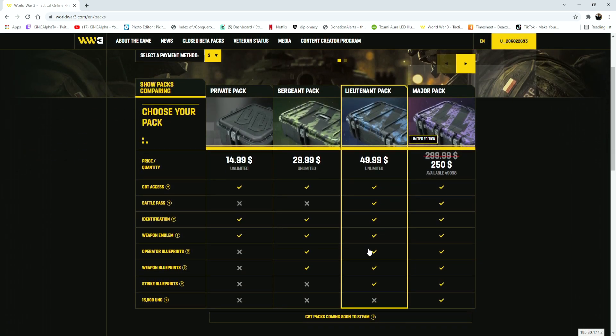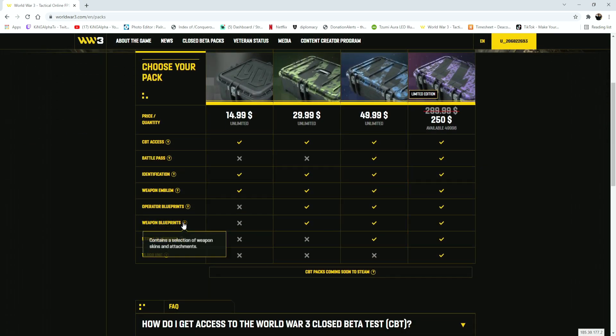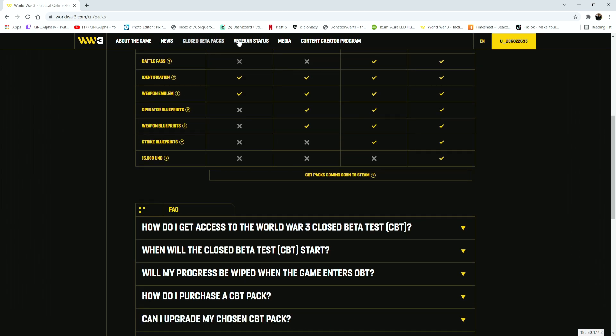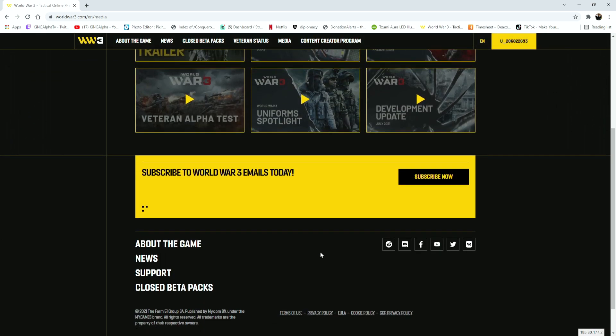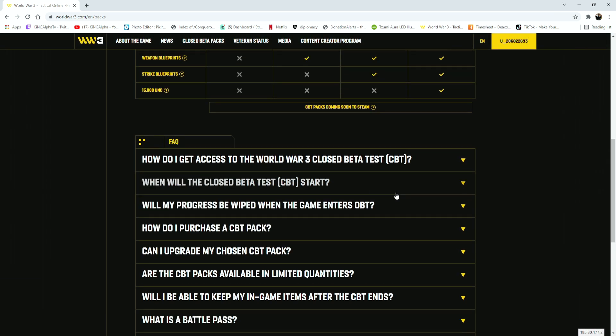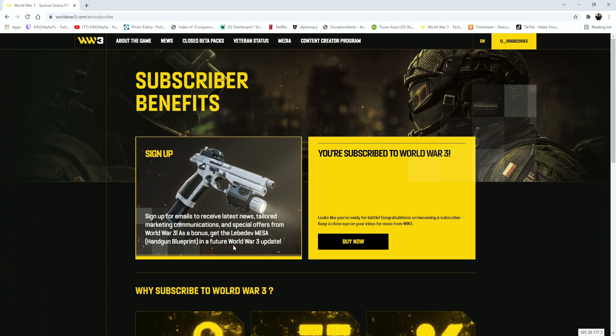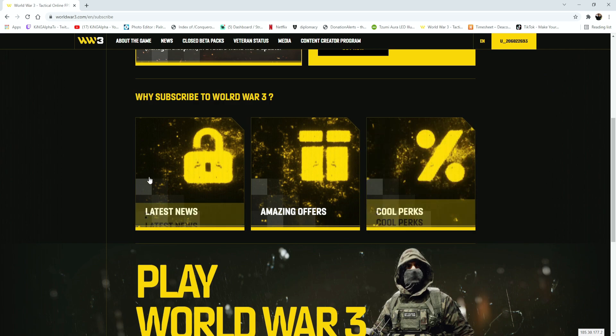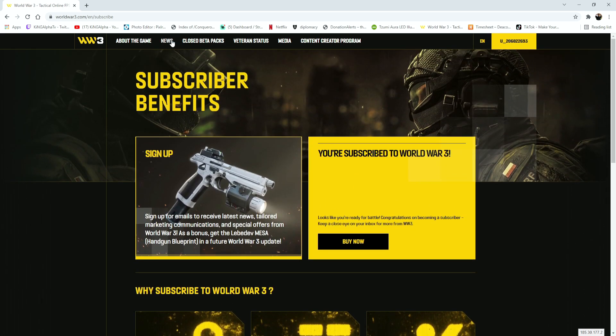I want to show you guys basically some of the blueprints they were talking about. The blueprints basically look like any of the other blueprints. But make sure you do subscribe — if you subscribe, you're actually able to get a little blueprint bonus as well, which is a handgun blueprint that looks pretty sick. You get a little flashlight, extended mags, a nice white color on the pistol, and some sights as well. So make sure you subscribe.